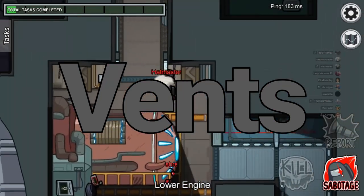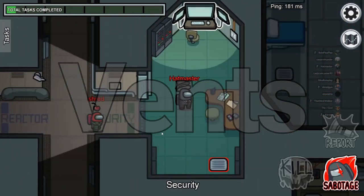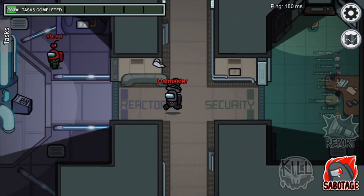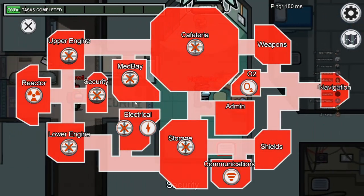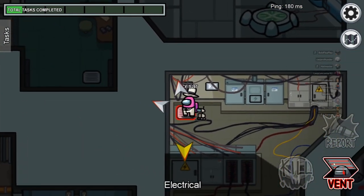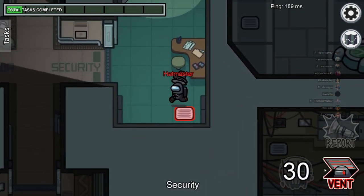Let's talk about vents really quickly. Impostors can use vents to get around the map quickly. Only impostors can use vents, so if you ever see somebody vent, you should definitely press the button and vote them out. If you're an impostor and somebody sees you vent, you better kill them before they press the button. Vents only connect to certain rooms, except on Mira B where all vents connect.